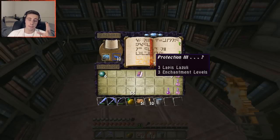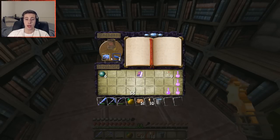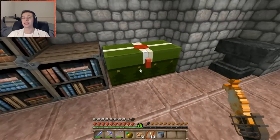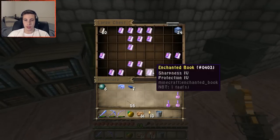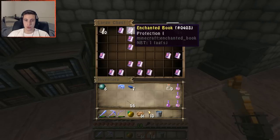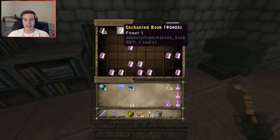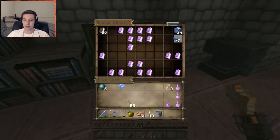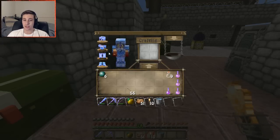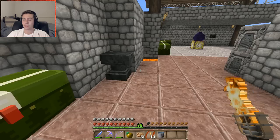Protection 3 — let's try for a Merry Christmas or a bad Christmas with this helmet. Protection 3, Unbreaking 3 — it's alright, we can live with that. Let me add the enchanted book. Protection 2.5, Efficiency 2, Sharpness 2, Power 1 — I'll take it. It's still a pretty decent chest plate. Depending on if we can get some more levels, we'll try and make more before the end of the episode.